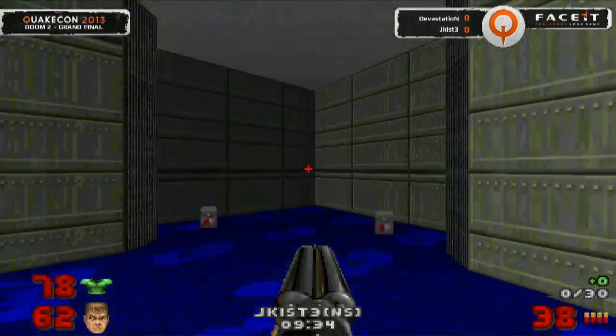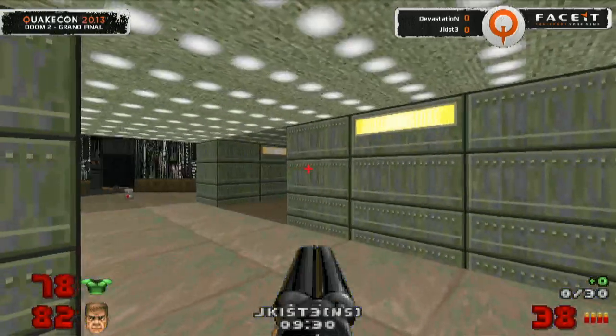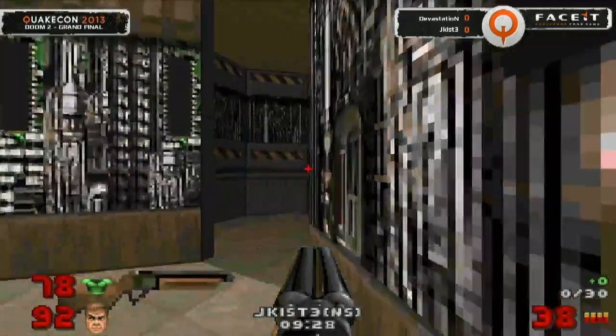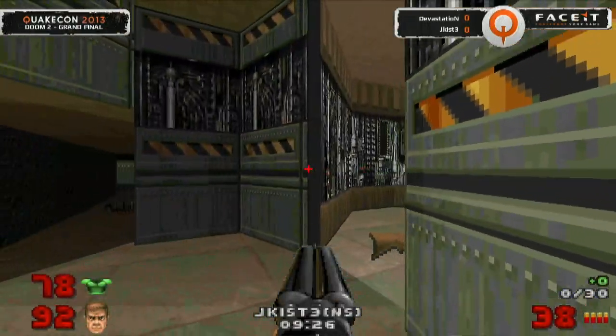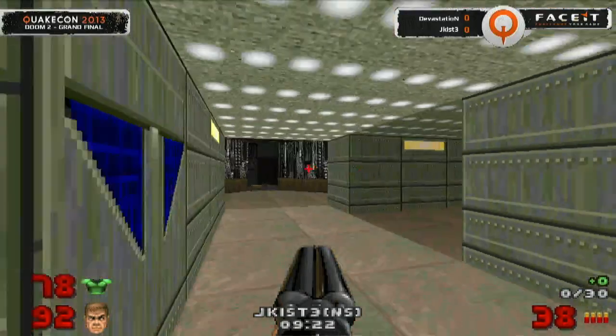Switching over to him — he's got that initial armor. Now those armors won't be coming back up. Jekist taking a little bit of a break here in the blue room, looking ready for the first shot. Jekist now waiting out here in the corridor.